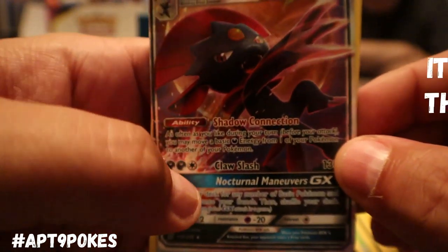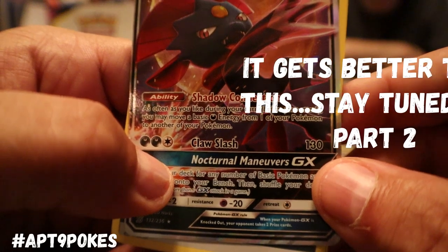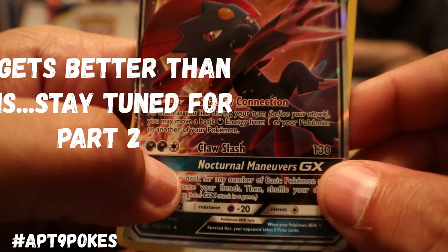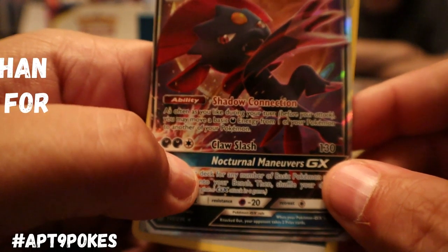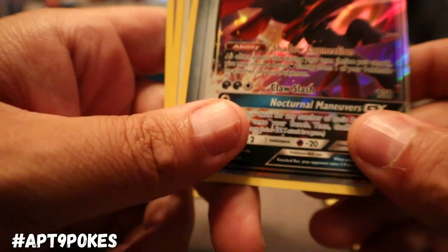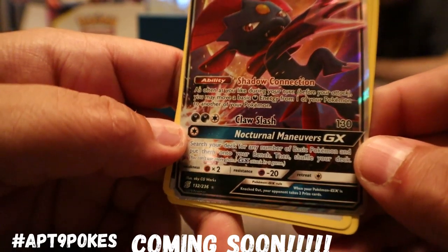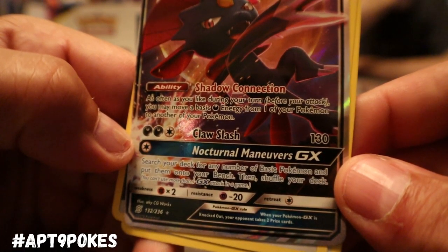Pretty sweet! It's got a pretty awesome ability — Shadow Connection. As often as you like during your turn, you may move a basic Dark Energy from one of your Pokemon to another. So it's the Aromatisse for Dark now. Weavile GX with 200 hit points also has Claw Slash — two Dark and a colorless for 130.